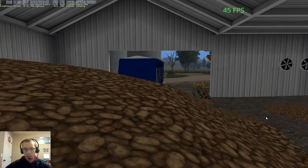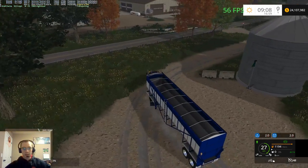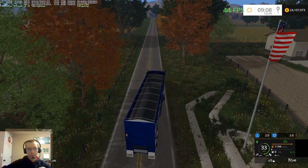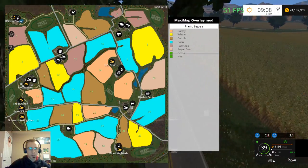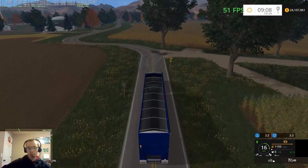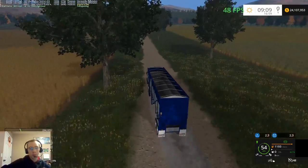Now we are working on that pile there. Let's get out of here and head back over so we can finish unloading the Oxbow and then get the Grimmes unloaded. There are four fields of potatoes - fields 1, 11, 6, and 7. So just starting off with the potatoes and then moving on to the sugar beets, and then probably corn, canola, wheat, barley, whatever.